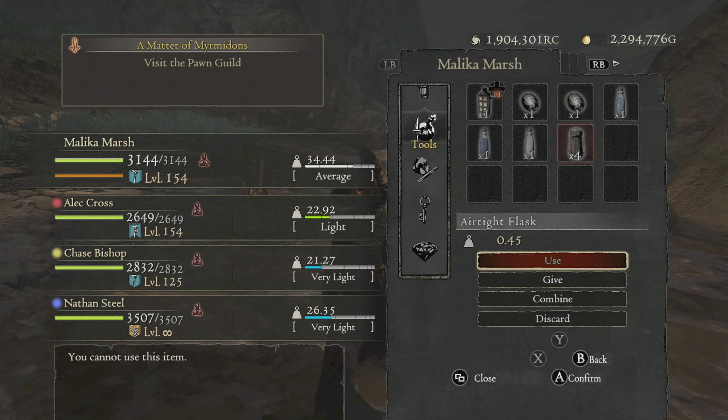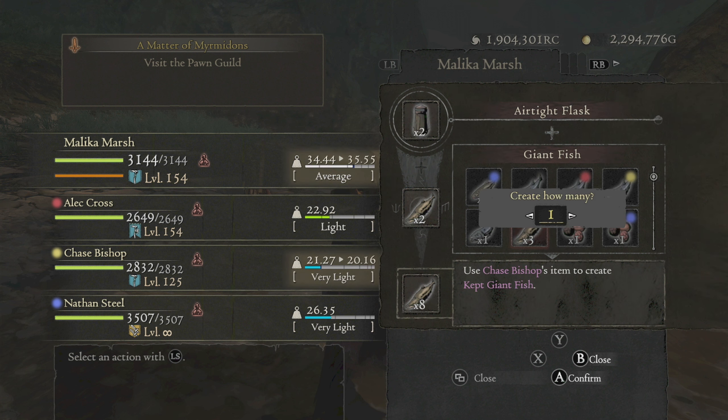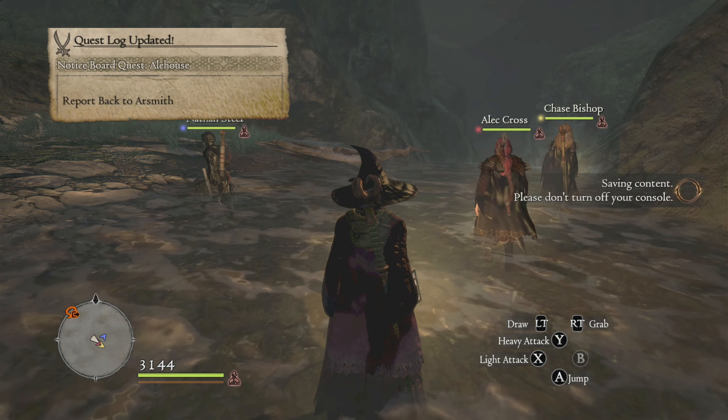So we're going to start combining with the canister. When you combine stuff, see how they're all different colors - those are items from the other inventories and you can see them if you do it from this menu. We want giant fish - this one is from my own inventory, and there are three more in Chase's inventory. Okay, now we can go back to Arsemith.